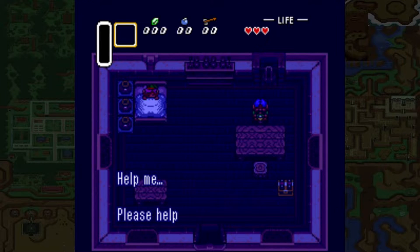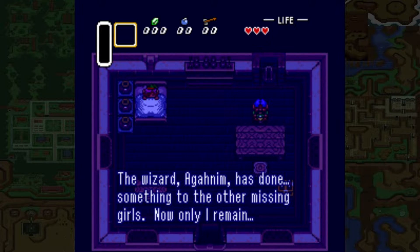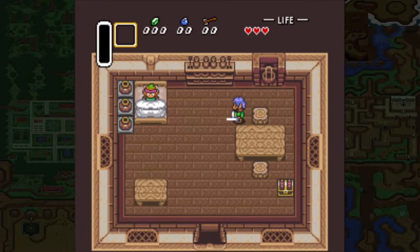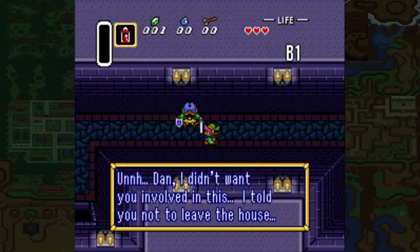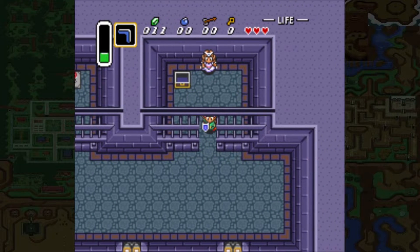Our story begins with Link — he's asleep in his house and he's awoken by Princess Zelda, saying she desperately needs his help as the evil wizard Agahnim has done something to the other maidens of the land and is attempting to open the Wise Men's seal. Your uncle says he's going to go rescue the princess, takes his sword and shield, you grab your lamp and follow. After exploring outside the castle you fall into the sewers, find your uncle gravely wounded, he hands you your sword and shield, and you're on your way.